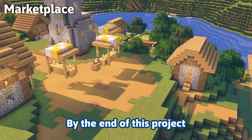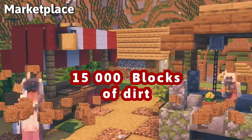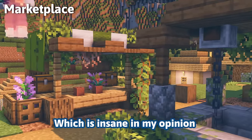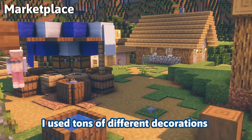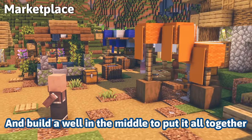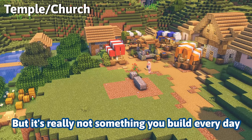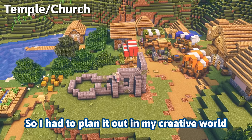By the end of this project I will place 15,000 blocks of dirt, which is insane. I used tons of different decorations to give each area a unique look, and built a well in the middle to tie it all together. But it still looked empty, so I decided to tackle the church next.